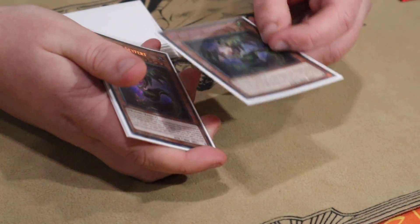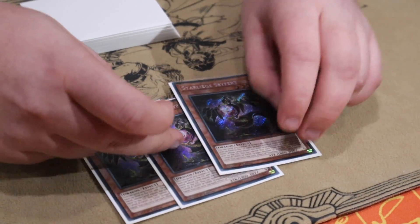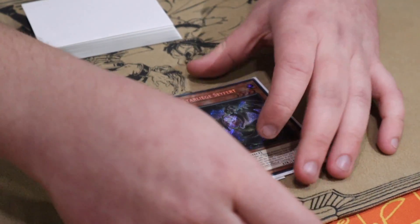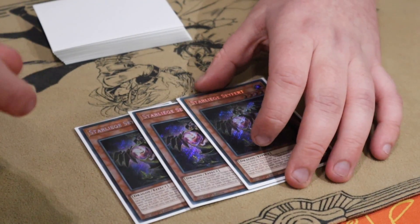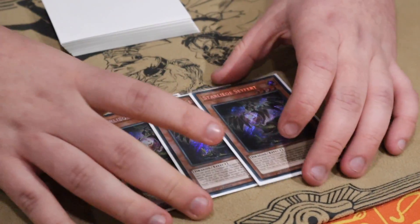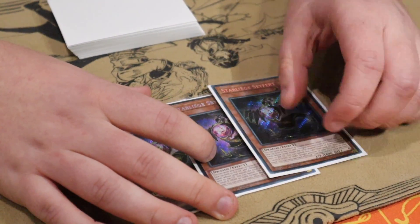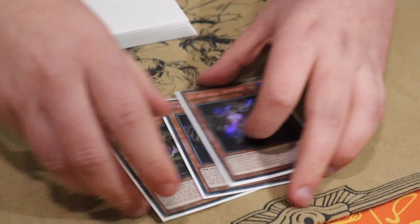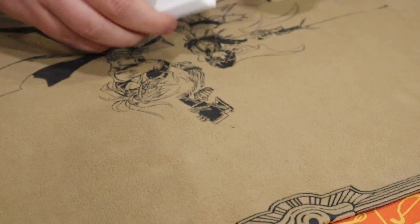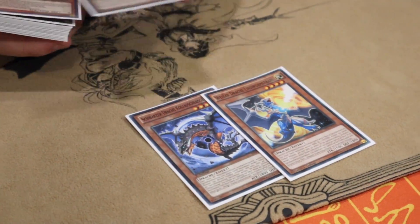You summon this off LP quite a lot. Opening 2 Dangers and Seyfert is a hand loop for 2 with Apollosa for 2, plus Colossus and Titanic Galaxy, with this still in grave. Next turn you just add back Leveneer, banish all your Founder Dragons again, and your opponent loses. It's also immune to Nibiru and the other dragons.